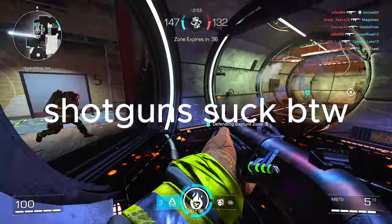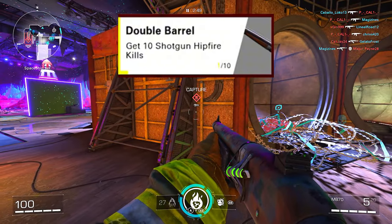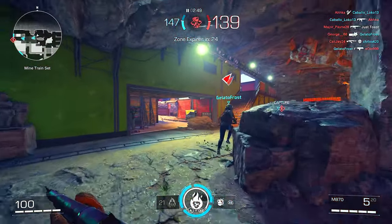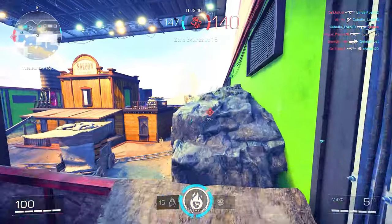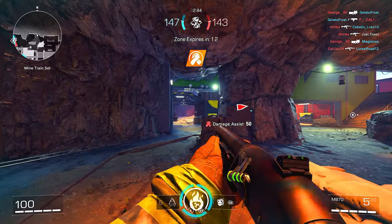Moving on to the shotguns — for the Double Barrel you need to get 10 shotgun hipfire kills. This shouldn't be that hard, though you do die pretty easily in this game so running straight at someone might not be your best bet. Like with practically every other gun, flanking is always an option. If you bum-rush an objective with a shotgun you can probably get one or two kills and get this one done pretty easily.